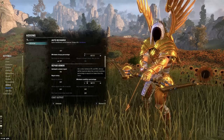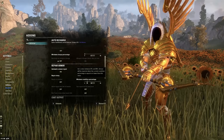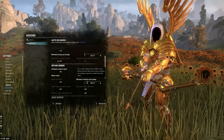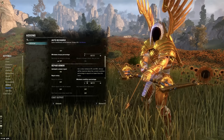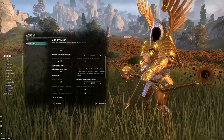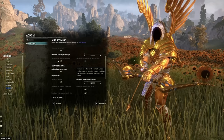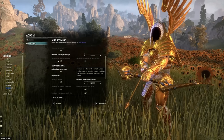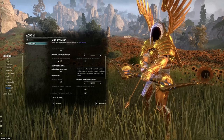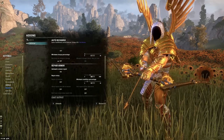I've got mine set at 15%, so anytime a piece of gear gets down to around 15%, it's going to automatically repair it. This way it doesn't have to do it while I'm in combat, since you can get problems trying to have an add-on repair gear during combat. The first time I come out of combat after hitting 15%, it will automatically repair any pieces that have fallen below that threshold. All I have to do is keep a couple hundred repair kits in my inventory — they cost next to nothing.